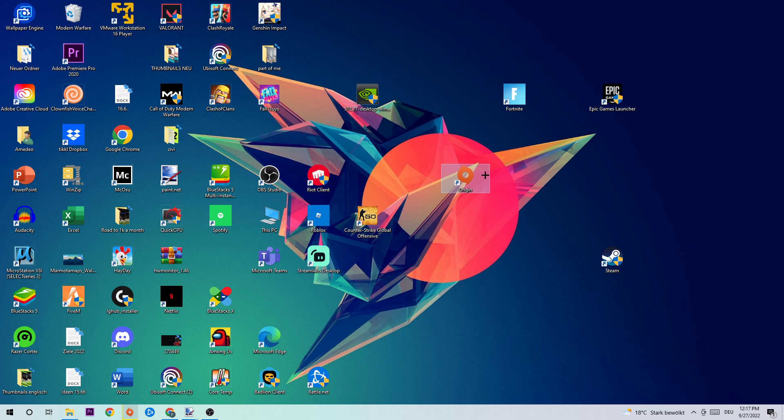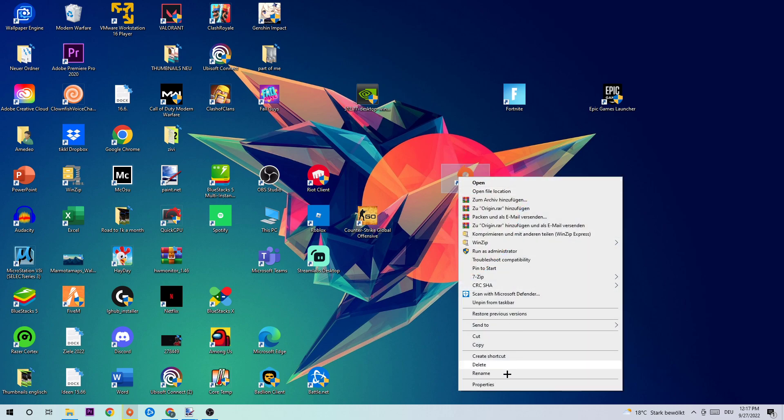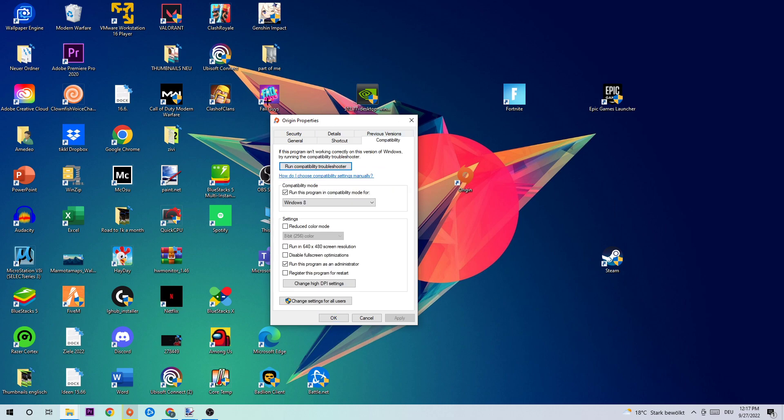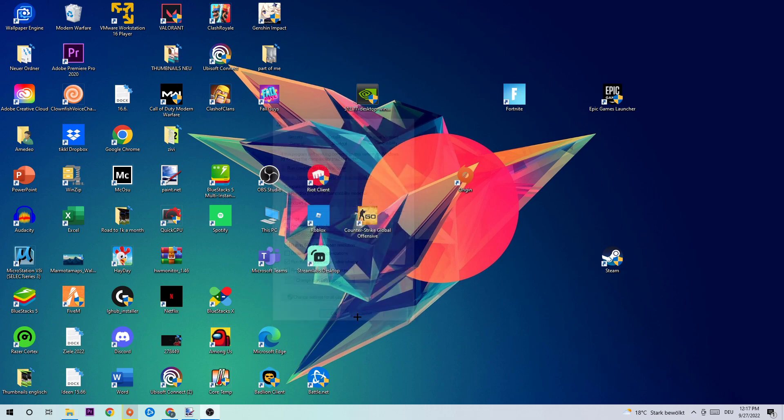Afterwards, take your Origin, Steam, or whichever launcher shortcut — or your FIFA 23 shortcut — on your desktop. Right-click it and go to the very bottom where it says Properties. Once Properties pops up, click into Compatibility and copy my settings. Enable 'Run this program in compatibility mode for' and select Windows 8. Disable full-screen optimizations and enable 'Run this program as an administrator.' Hit Apply and OK. I would personally recommend restarting your PC afterwards, and once it restarts you should see the little administrator symbol on your shortcut. Then double-click your launcher and launch your game — this will probably fix your issue.